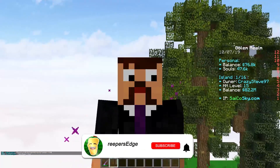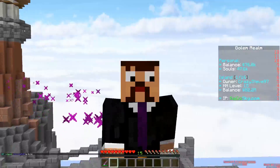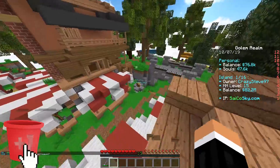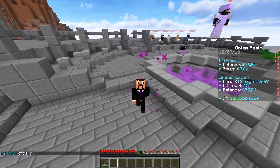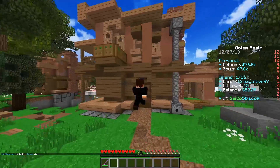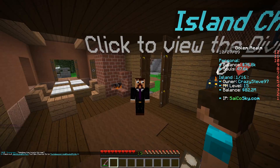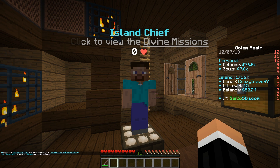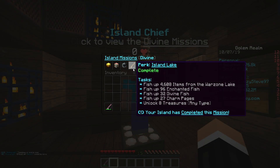Last episode we completed headhunting on the Skyblock server psychosky.com. With completing that we get access to open up the wealth chest, which lets us gain IS top value. We're currently worth about 50 million dollars and are the 13th richest island. By completing headhunting you unlock a few features, and the one I've been most hyped for since day one is my own personal island fishing lake. Today we completed it and I wanted to save my reaction and go there first on camera.